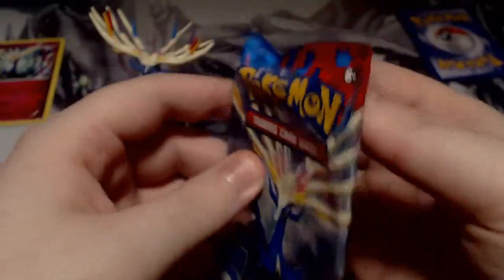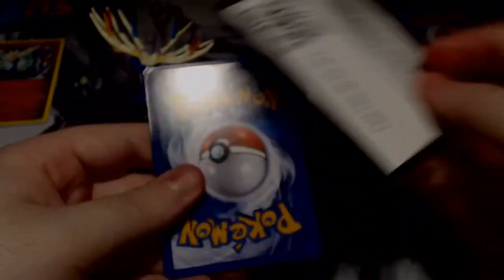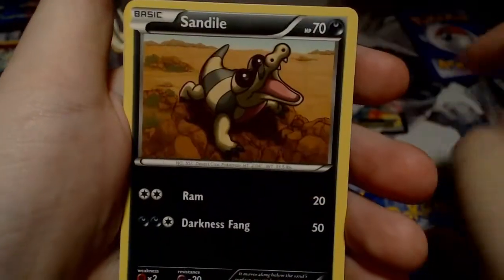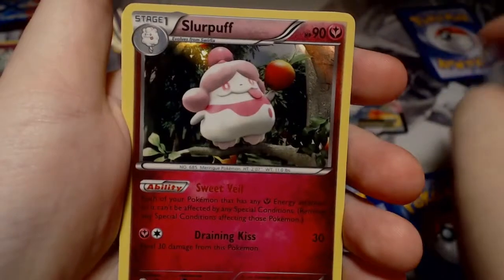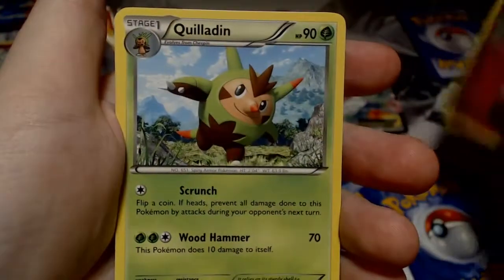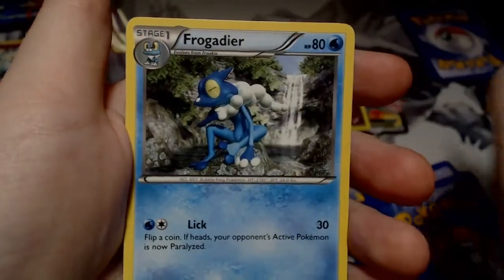Now we'll tear into this Xerneas pack. Code. Slugma, Pwnage, Rokey, Bunnelby, Sandile, Reverse Gorgice — which is rare — Slurpuff Hollow. And we've got Quilladin, Berry Garden, and Frogadier.